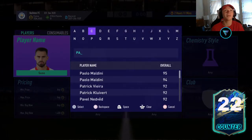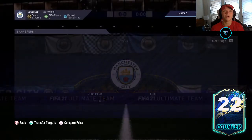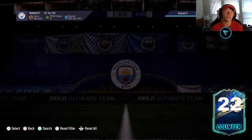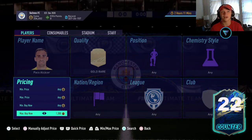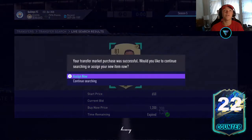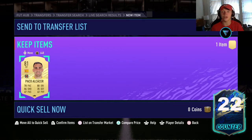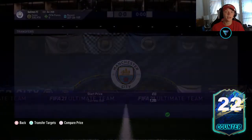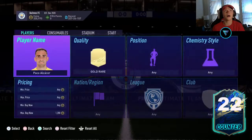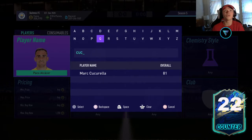Next one I would check out is Paco Alcacer — an 81-rated striker, a guy that is definitely going to go up with certain SBCs. Spain doesn't have a lot of high-rated strikers in that 81 to 82 range, so he's definitely one to check out. Maybe just go grab one, store it in your club, and make an easy thousand coins with the right SBC. Those are some good options.